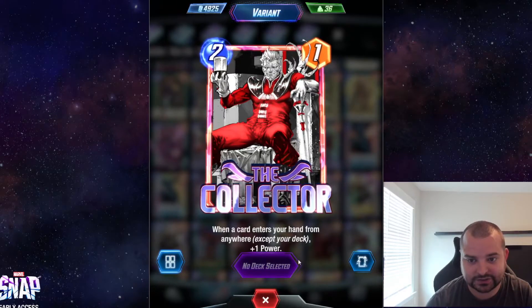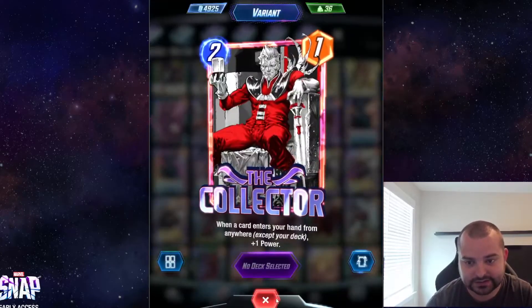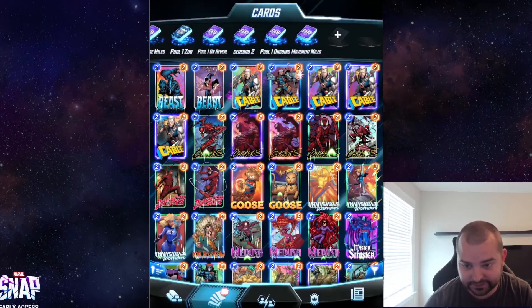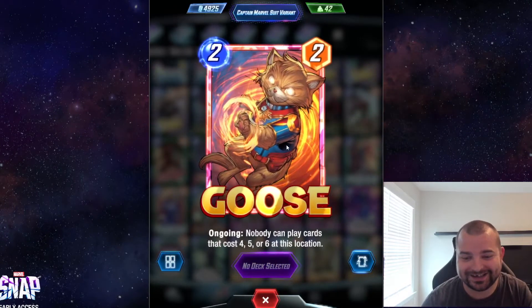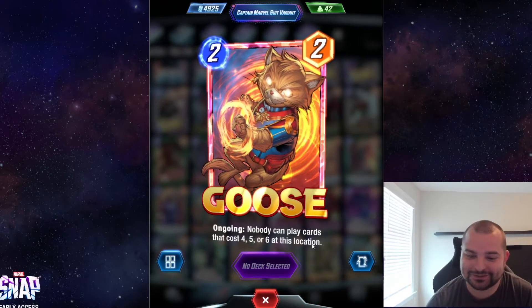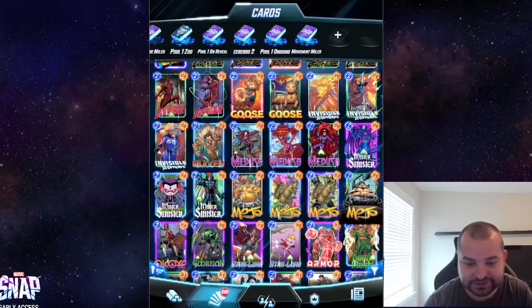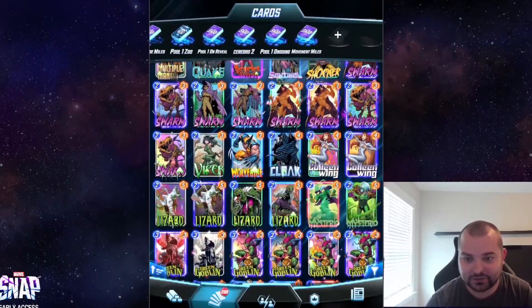I love this Collector one — it looks incredible. I haven't split it yet and I don't even know if I want to; it's already almost perfect, like a black and white without being full black and white. This is my go-to Carnage — I think it's just the best Carnage variant, though most of the Carnage ones are pretty sweet. This Goose variant is so awesome. I went through a period where I played Goose in so many decks just because I wanted to show off this variant.